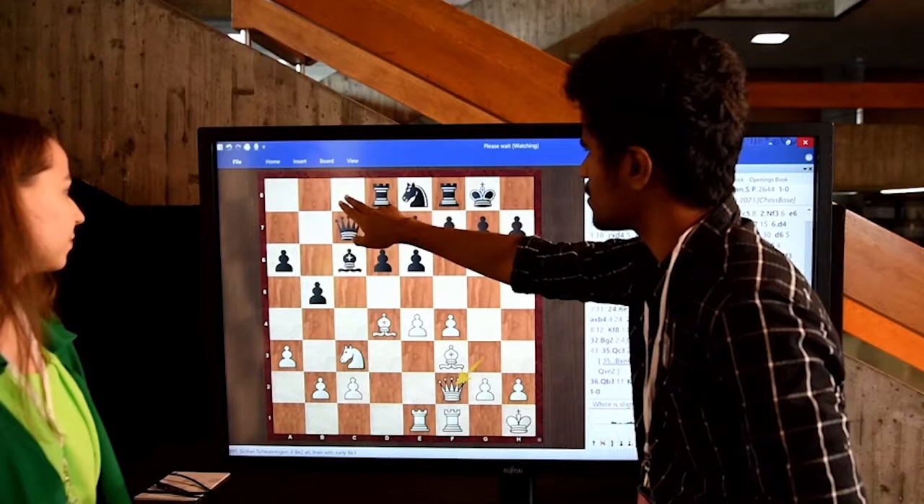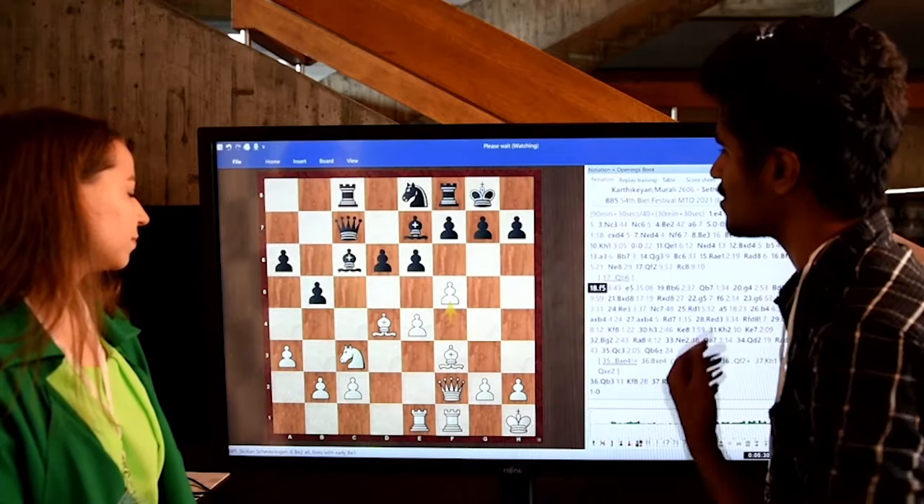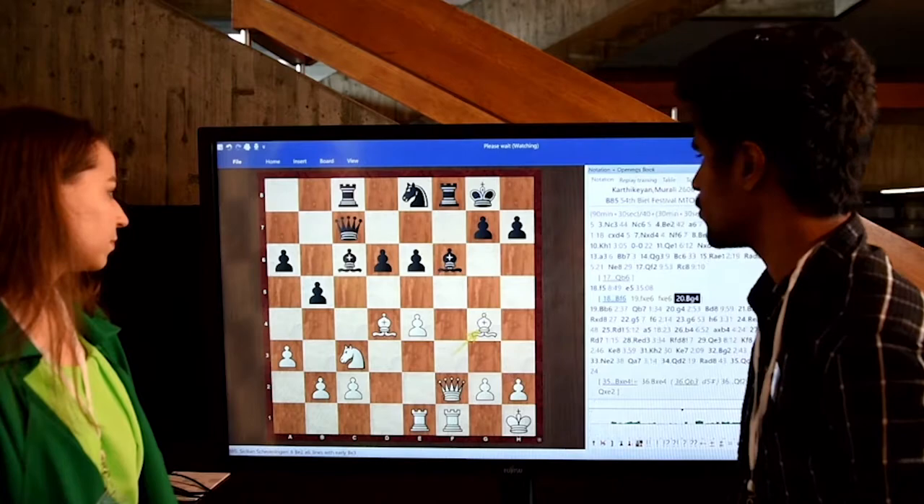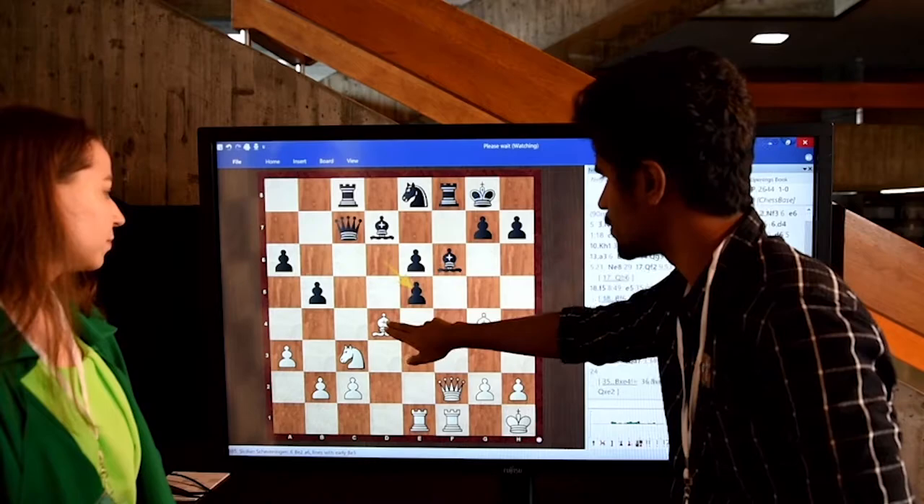So after f5, e5 was... I didn't expect e5. I thought the most natural move is bishop f6 here — this is what I was calculating. And take, take, and Bg4. We both saw this, but it looks scary. E5, d5, Bb5, and something like Qc5.